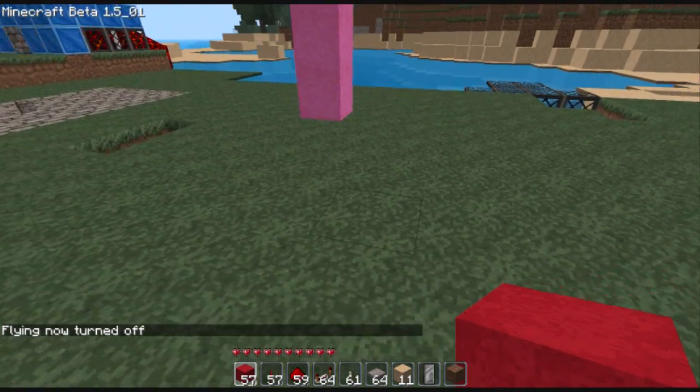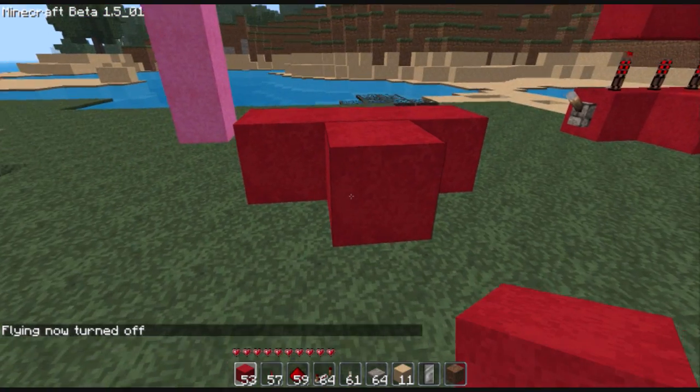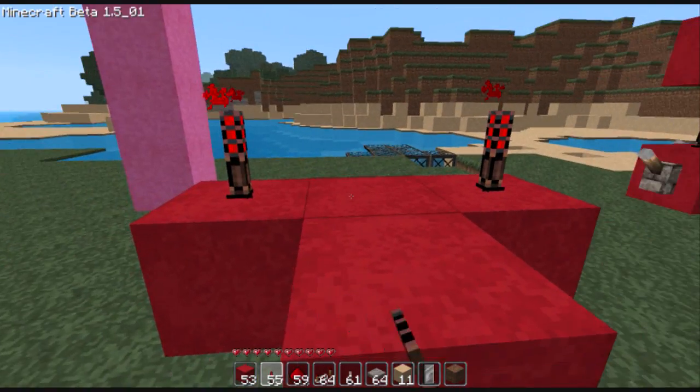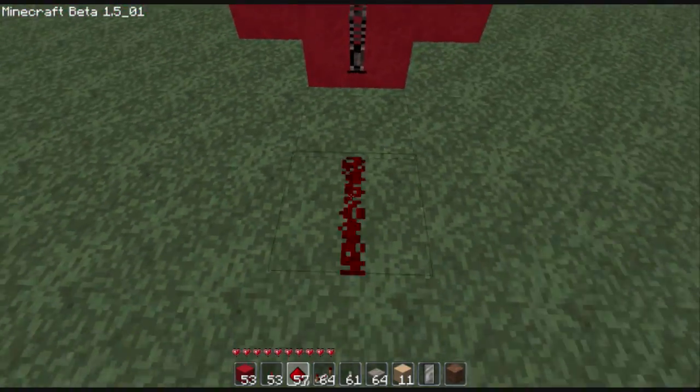So basically you make a little — it's called an SC lock, by the way — it makes a little, like, a small little T-shape, with a redstone torch here, here, here, here, and here. Have a redstone wire right there, and then have your power running off this way.